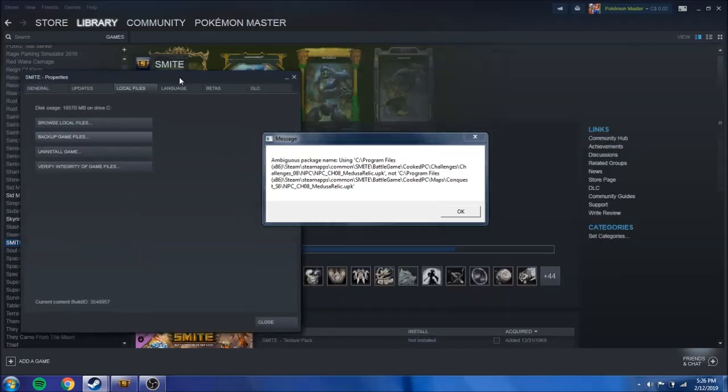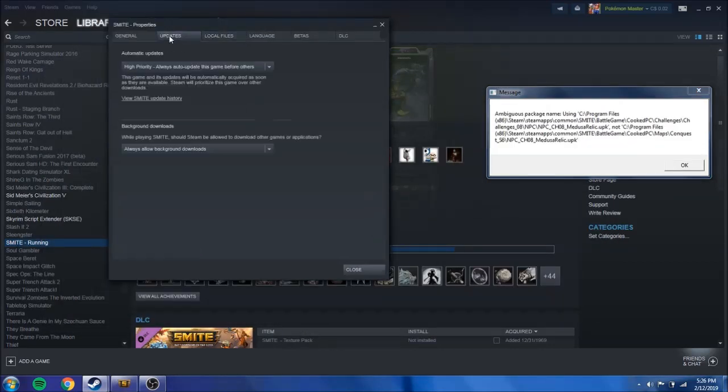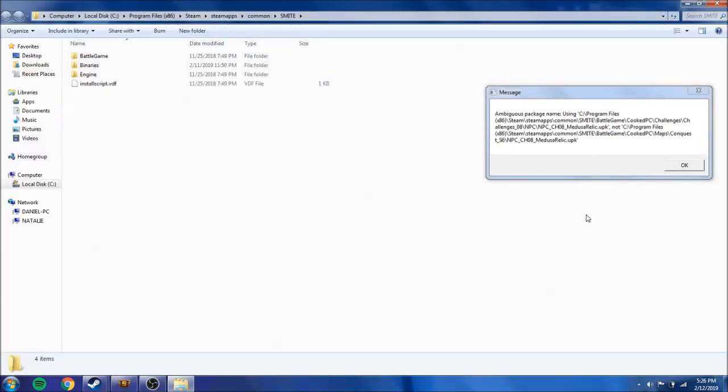In Properties, go to Updates and then browse local files. Now we're here — so pretty much you can read it from here. Program Files (x86), we're in here, and we can't skip all of this.